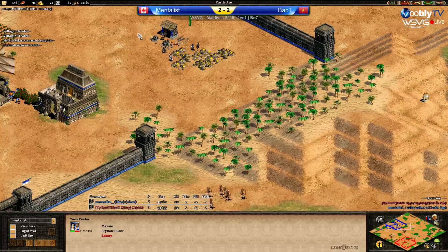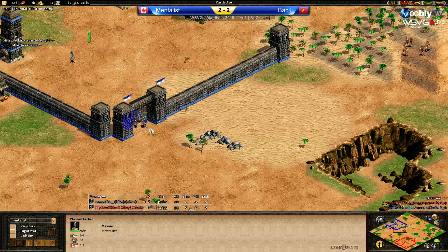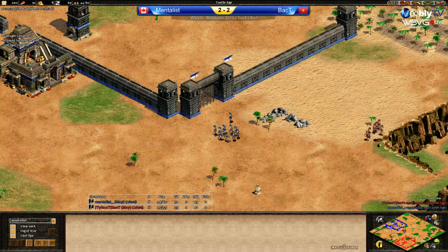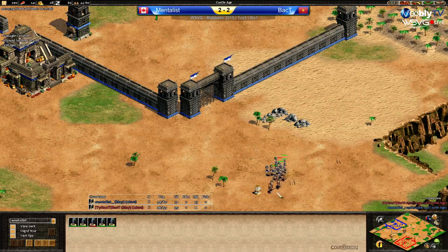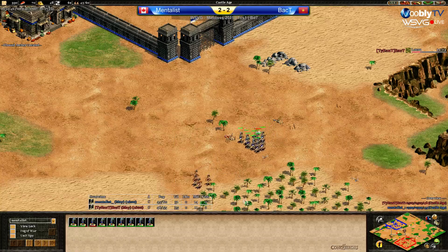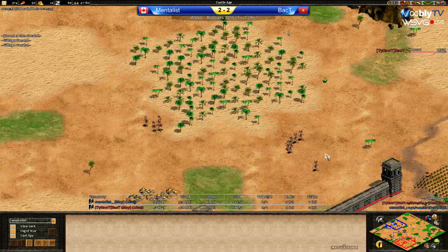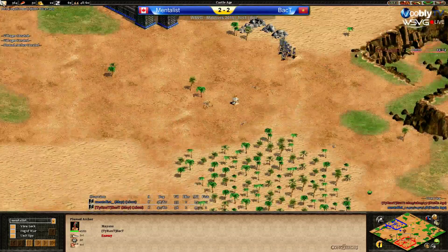I think because this is Back T's home map his build is slightly more refined. Mentalist understands the map as well and how to macro, but I think Back T has it. He's not microing at all, doing the loom, losing two vills. Looking at the army count, I think Mentalist is a bit ahead on plumes — three kills to one, twelve plumes to ten. Back T doesn't want to make too many bad engagements like that. He wasn't patrolling.